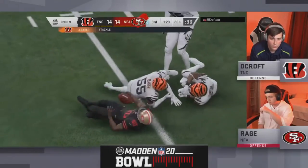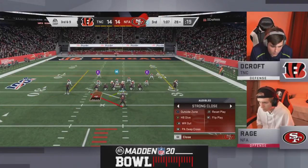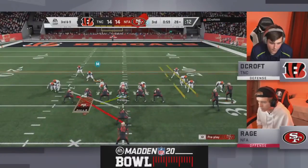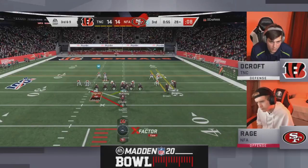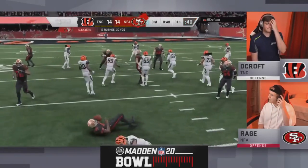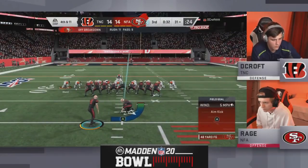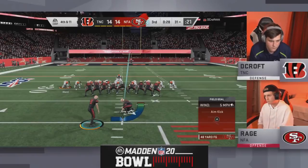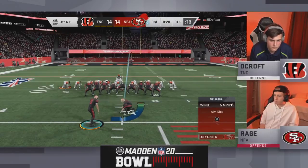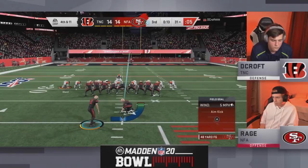Run to the outside goes nowhere — there's Jerome Baker again blowing it up in the backfield — and now third and 9. Expect Rage to go to the air here: post-hitch combo, post-wheel combo, maybe a motion slant, a corner out. Rage said he started playing Madden in Madden 11 and started playing competitively when he first turned 18 in the middle of the Madden 17 season. Another run to the outside and Decroft seems to have found something in his run defense. Rage looking a little defeated — shaking his head before the play was even called.